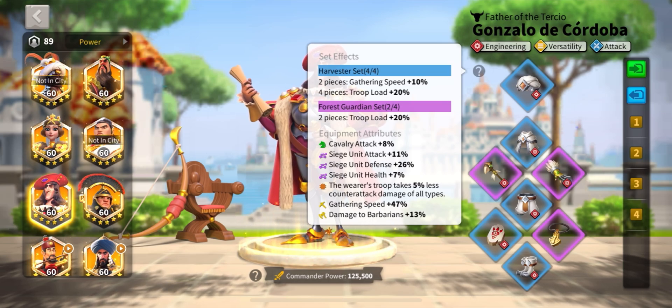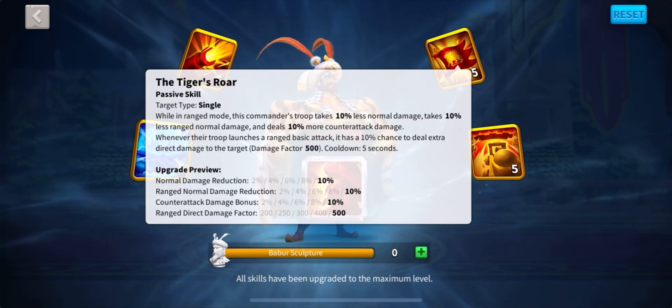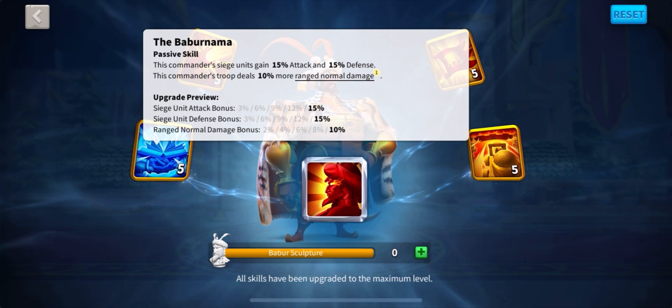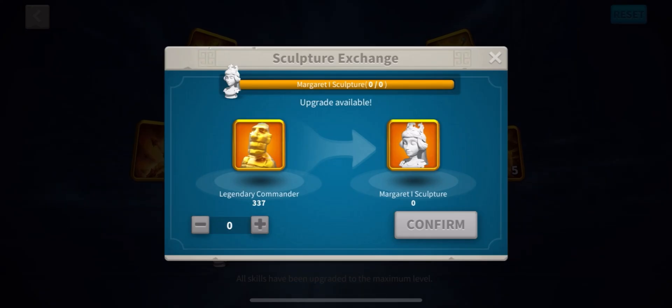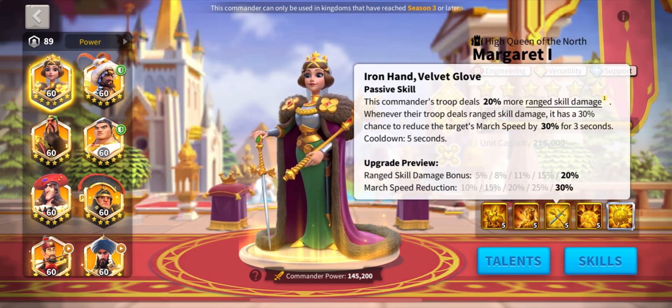Now, how much investment into these commanders will you need to perform well against opponents? You can actually run these commanders with great success having the skill set at only 5511 — that's as little as a 380 gold head investment. But if you're enjoying your new march and want to go further, 5515 is a great place to be.